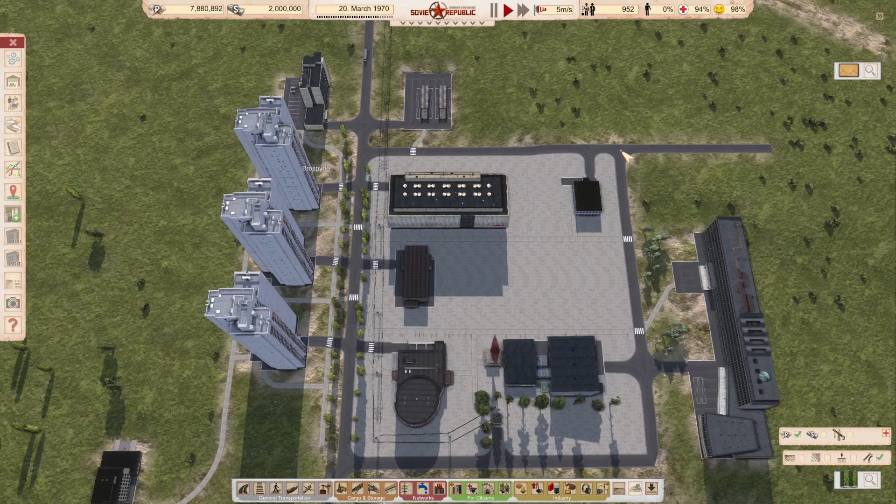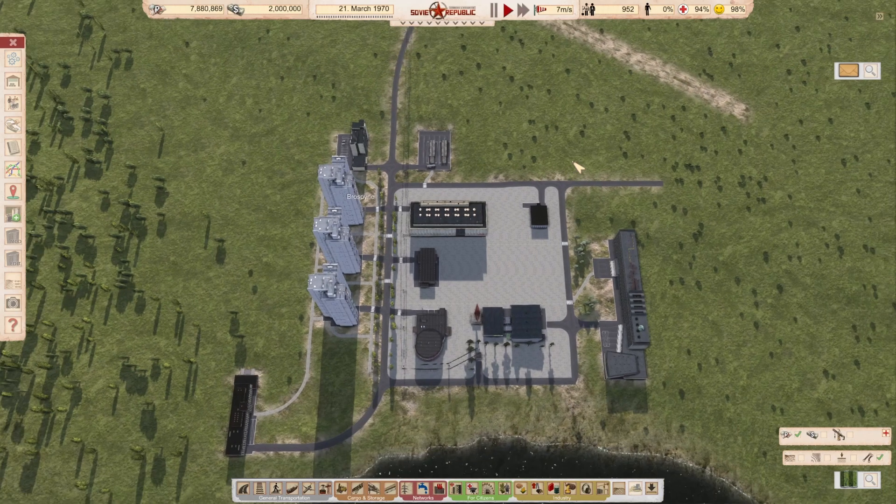Hi guys, welcome back to another episode of Workers and Resources: How to Start When You've Never Played Before. This is already the fourth episode. In this episode we're going to enable seasons, but before that we have some administration to do.